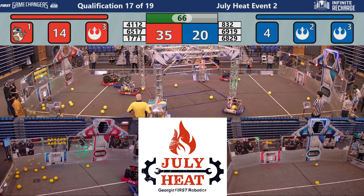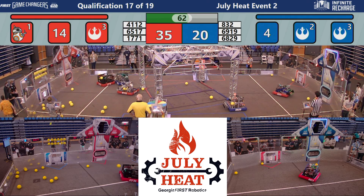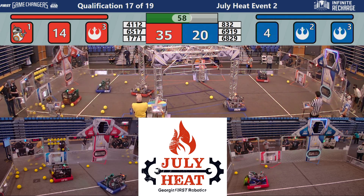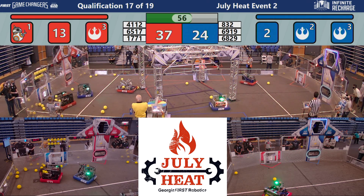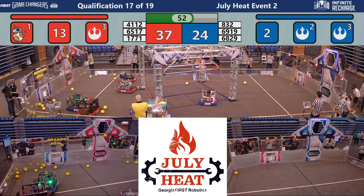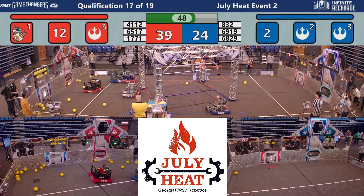Here's 17-71 trying to get into position. Oscar is still trying to play defense, and they're successful in preventing 17-71 from scoring. But 41-12 backs up to the shield generator and scores. It's now 37-24 as 41-12 scores another two points for the Red Alliance.